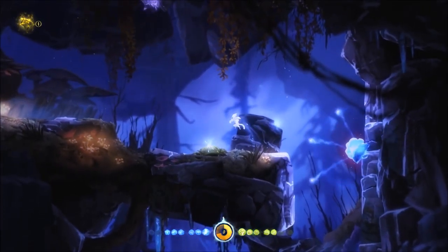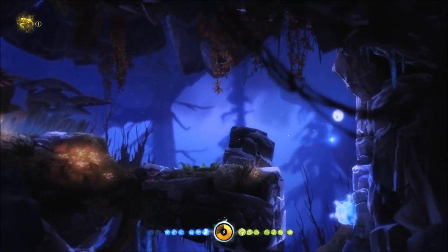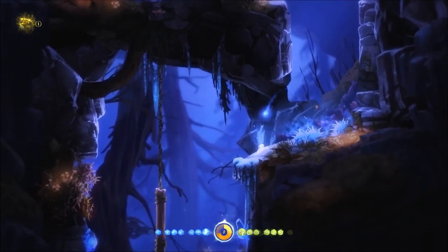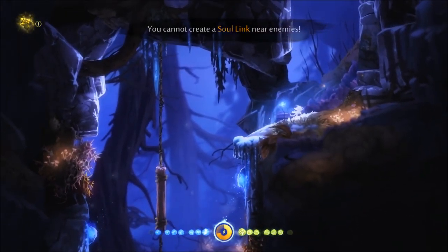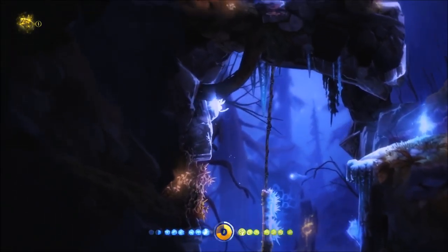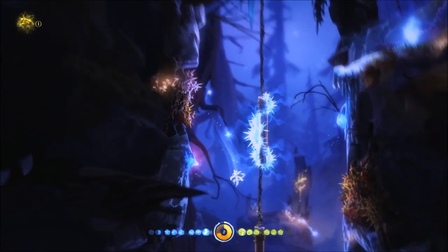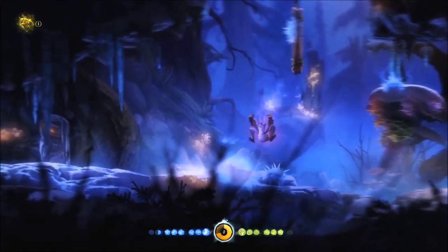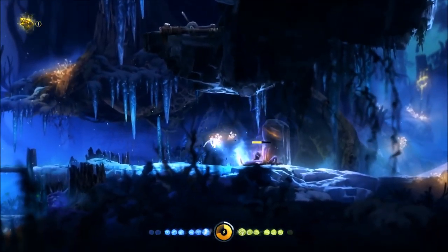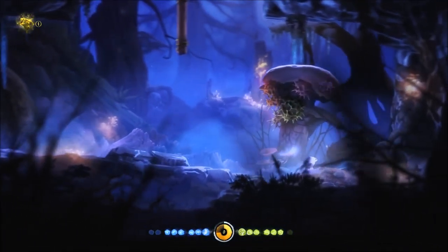Before killing that spider, let's see if there's anything. There's nothing much. Wait a second, there might be something here which we can use. Nah, doesn't seem like it. Let's kill that by ground pounding - quite an unconventional way to kill that. Those icy things hurt. Those gave bigger spikes as well - also normal ones. I'm pretty sure there were just normal ones in the original version here.